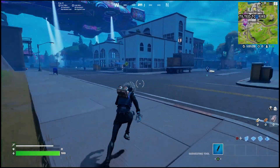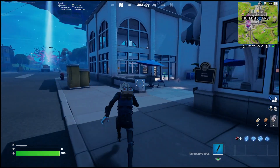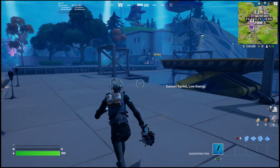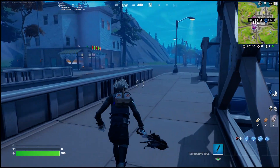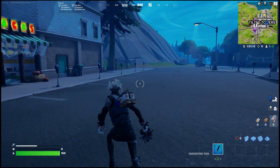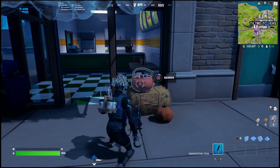In case you need to get that challenge completed, come into Tilted Towers where there are a bunch of different buildings you can look through to open up these Halloween chests. My favorite one is over here with the green roof. If you open these up, there's a good chance you'll get either the jelly beans or the mints. Once you pick them up, just be sure to consume them and you'll be able to complete the challenge.